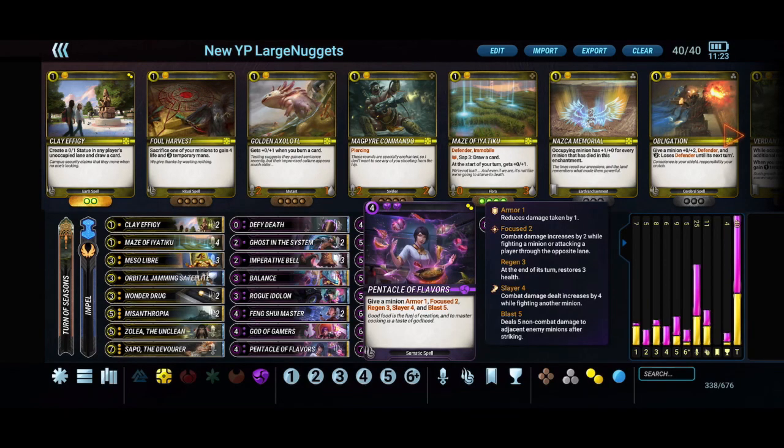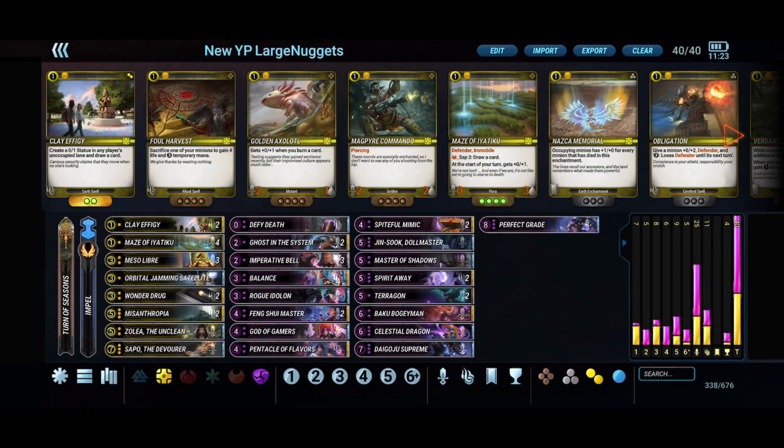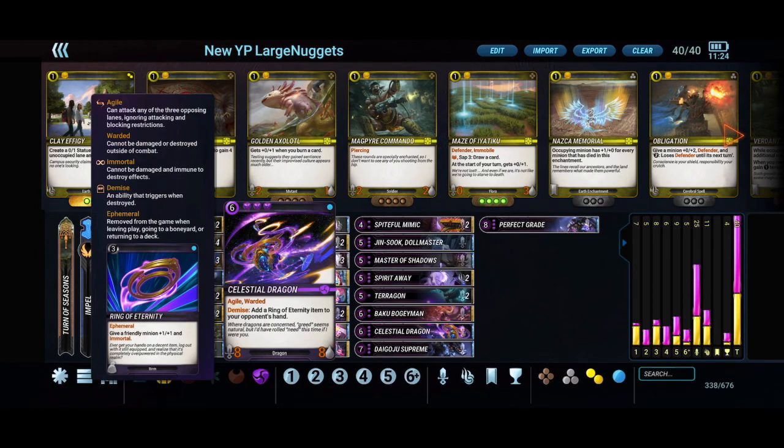The Pentacle of Flavors: quicker purple decks will use it for armor and regen, but in this deck we're focused on Blast Five to help keep the board clear, along with Rogue Eidolon giving Blast Three. Pentacle is strong on pretty much any minion, but especially strong on agile minions — particularly the Celestial Dragon. That combo most likely wins you the game.